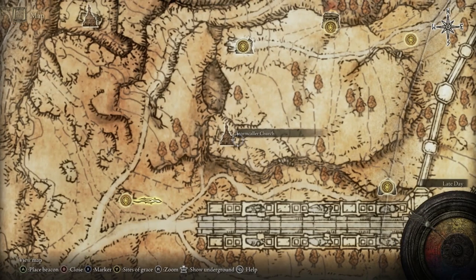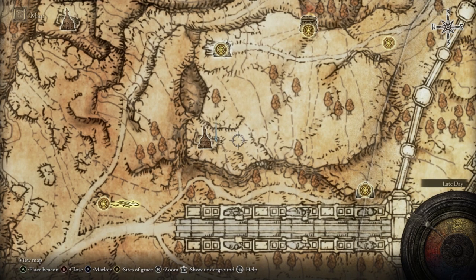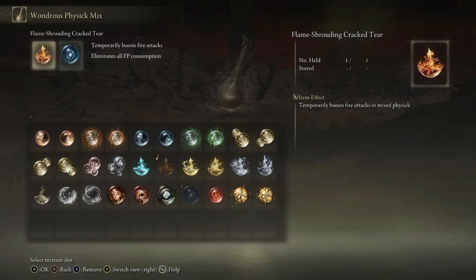Once you enter through the front of the church, there'll be a chest to your right behind the wall — that's where you'll be able to get that spell. For the Wondrous Physick mix, you actually want to use the Flame Shrouding Cracked Tear, because the Ash of War of the Blasphemous Blade does fire damage. So instead of doing around 1400 damage with the Ash of War, you'll be doing around 1700 with that boost — super good when you combine all of our buffs as well as this Wondrous Physick when fighting a boss.